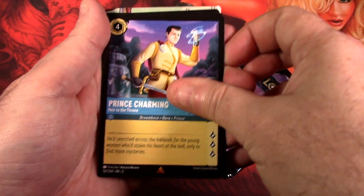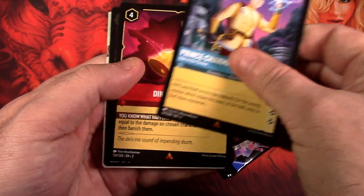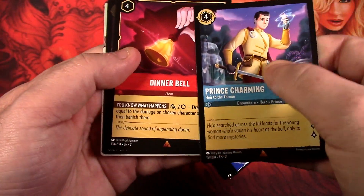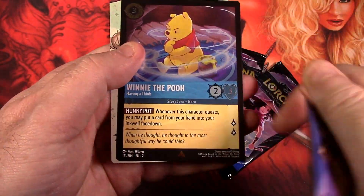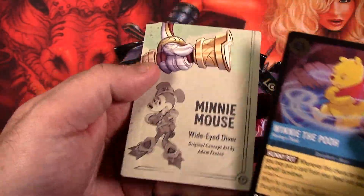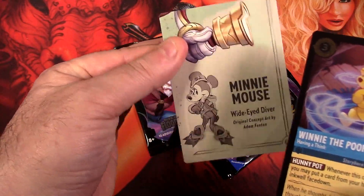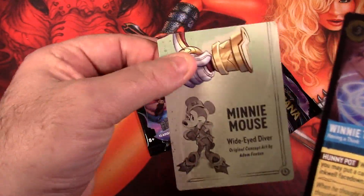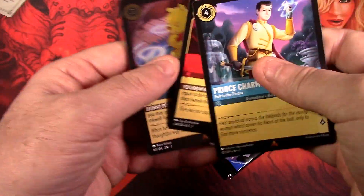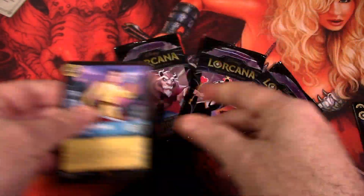You usually get two rares or higher — they'll upshift the rarity if they can. We got two rares: Dinnerbell and Prince Charming. Our foil is Winnie the Pooh, which is another rare — you can see the rare symbol right here. You always get one of these puzzle pieces to create the four-piece pictures; this one is Minnie Mouse. We had the Brave Will Taylor piece in the very first release. So our premium cards from this pack are Prince Charming, Dinnerbell, and Winnie the Pooh foil.